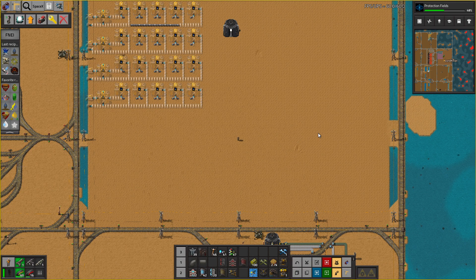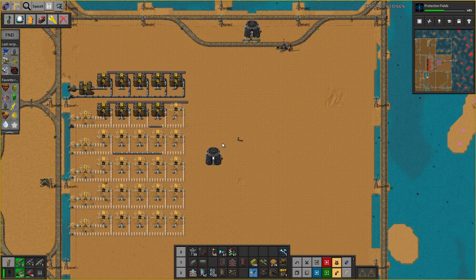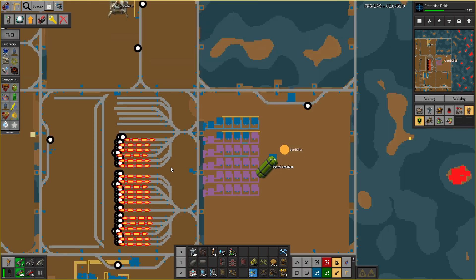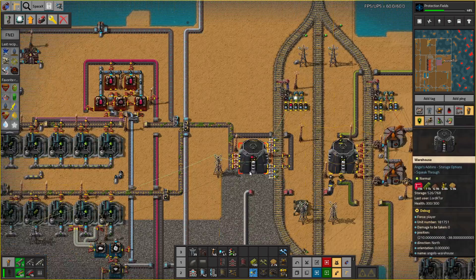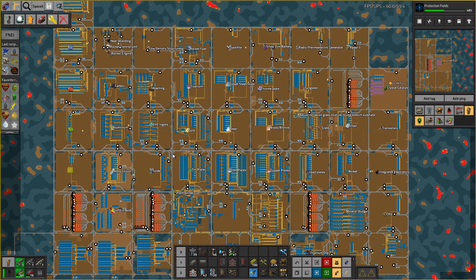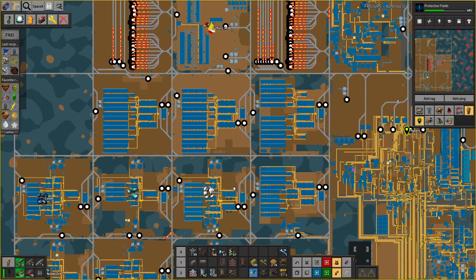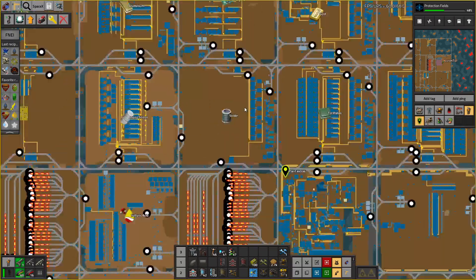Welcome back to Factorio Seablock and TSM episode number 278. We're picking up where we left off, working on a new facility for the Crystal Catalyst, which as you can see still hasn't been supplied to the areas waiting on it — 11k. This is the zinc here; this is what's holding everything up. Zinc is needed because zinc makes zinc ingots, and the zinc ingots are needed in solder.